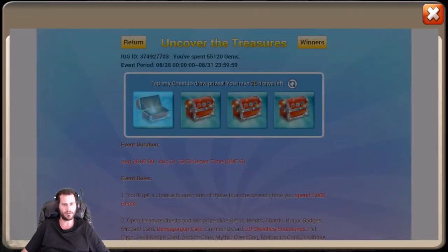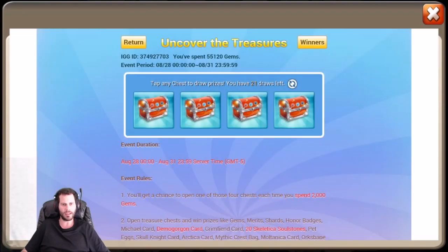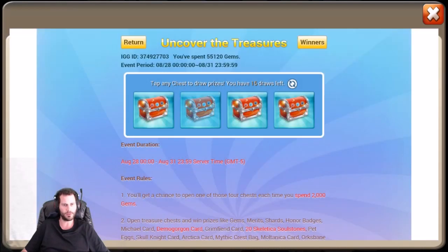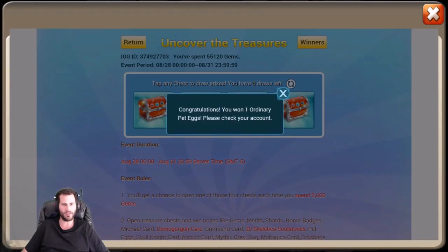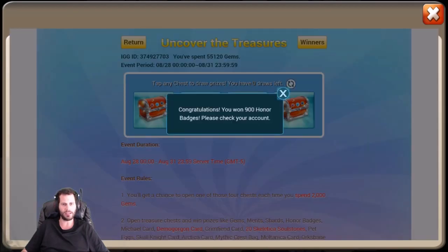Let's go ahead and get into Uncover the Treasure and see if we can snatch up any of these Skeletica soul stones. I'm actually curious about this. We got 25 draws. Ordinary pet egg, honor badges, honor badges, honor badges. Give me the Skeletica soul stones - that is pretty much the only thing I want to see. Gems are actually nice too, so we'll take gems. Gems and Skeletica soul stones baby. No soul stones yet. 80 gems, a lot of 80 gems though, so that's nice. It looks like they increased it from 10 merits to 50 merits, which is nice too, but as far as 20 Skeletica soul stones, it doesn't look like we're having any. We didn't even get any soul stones at all.